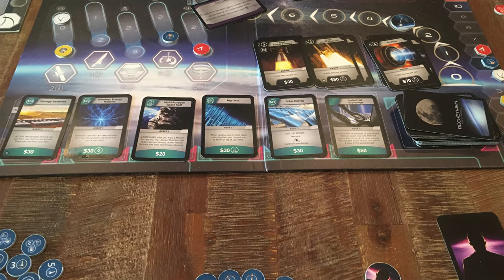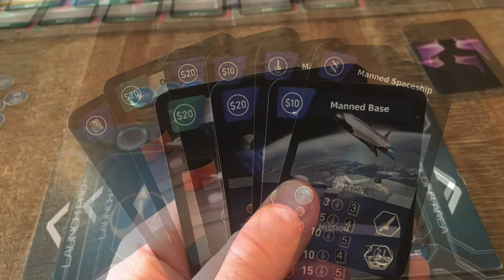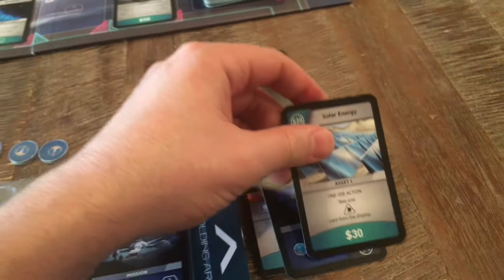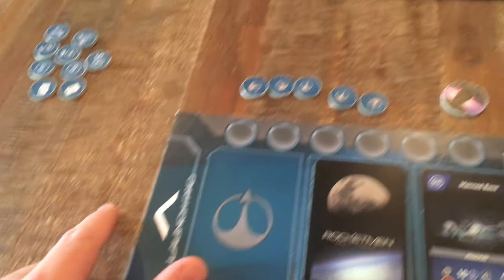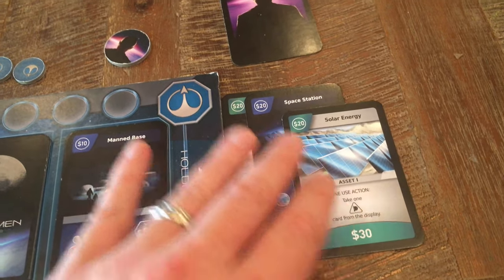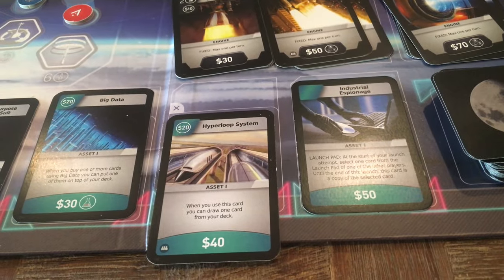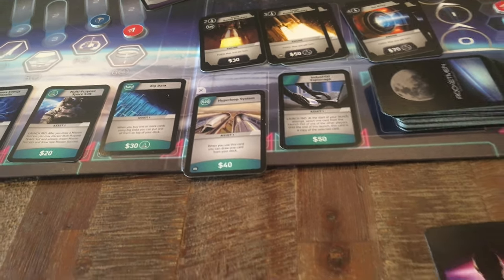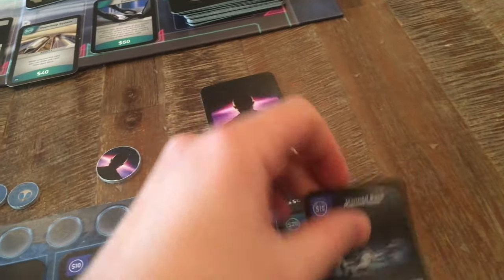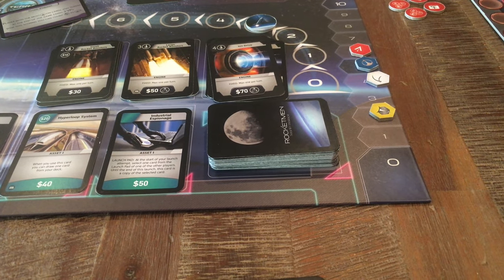There are four different actions you can take on your turn in any order. You can buy cards from the display — for example, with $50 I discard $40 to buy a card worth $30. I can still use the remaining $10 for another purchase, but money spent buying cards cannot also be used to place a mission card or launch pad card. Purchased cards go to the holding area. A new card immediately fills the empty slot, but if you buy a card marked with an X, that is the last card you can buy that turn. Only one engine card of any type can be bought per turn.